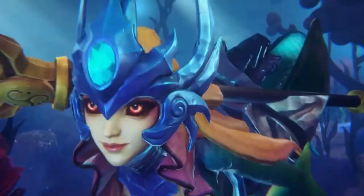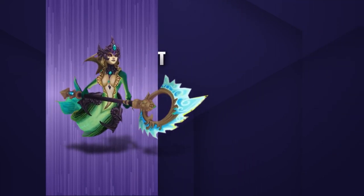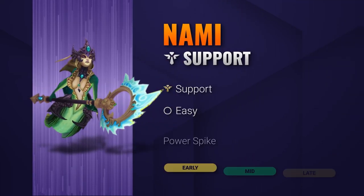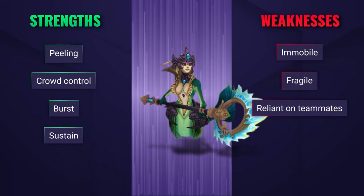If you've been thinking about trying to pick up Nami, here's a video that you can watch even in Champion Select. Nami is a potent jack-of-all-trades support champion who can easily poke down opponents, top up her allies' health pools, as well as bringing a lot of crowd control to teamfights.